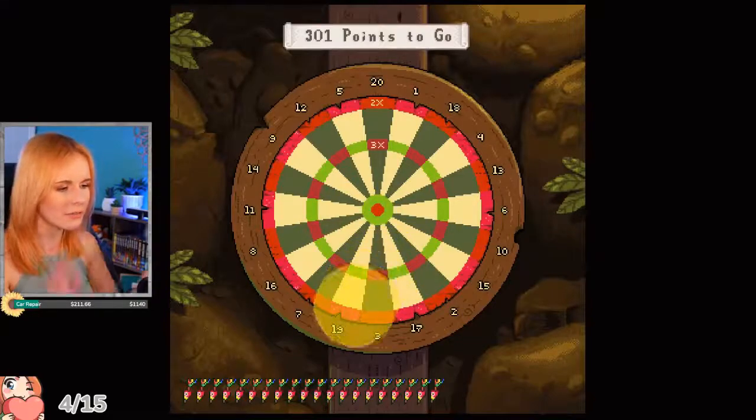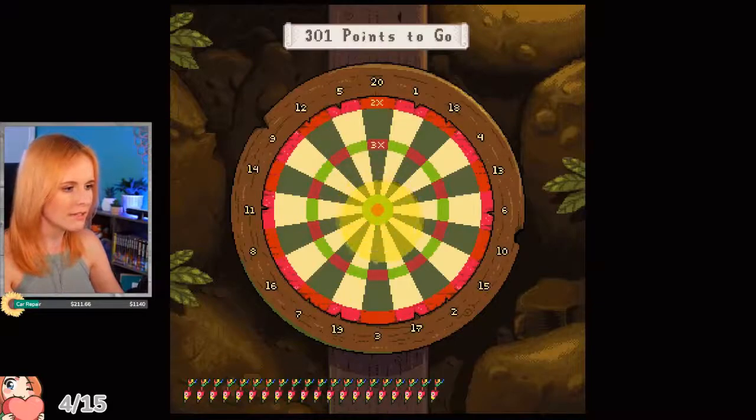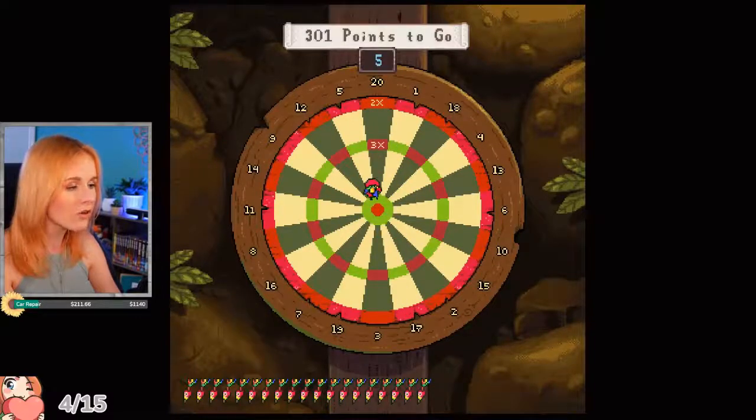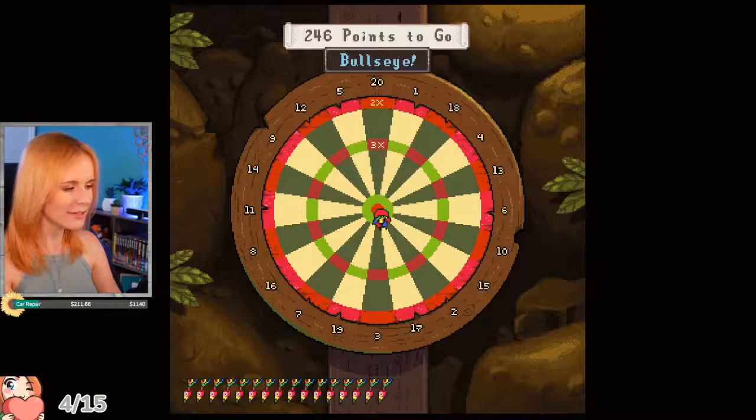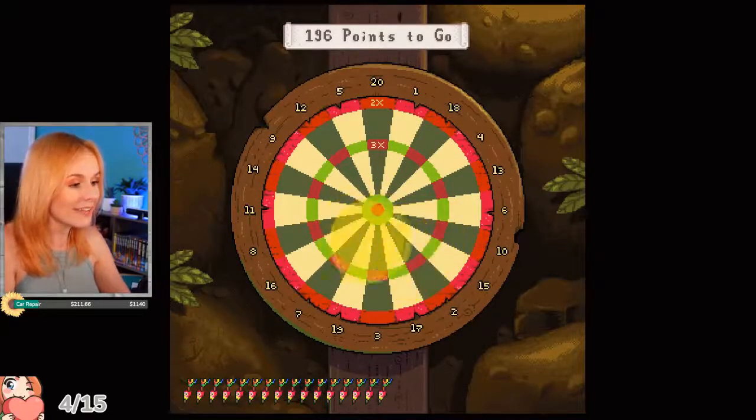I'm not moving the mouse right now — it's kind of doing its own thing. I feel like the way to go would be to aim for the bullseye, the jackpot. Oh, you have to hold it! We got it in the green, that's good. You can get it in the same place multiple times, which you can't typically do in real darts. That one totally looked like it was going to be in the red. Oh, I did get it on the bullseye — nice!